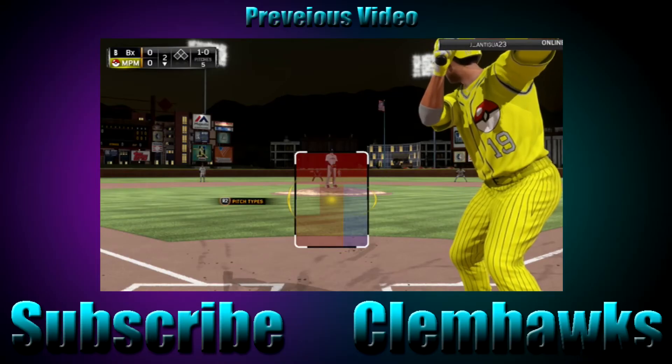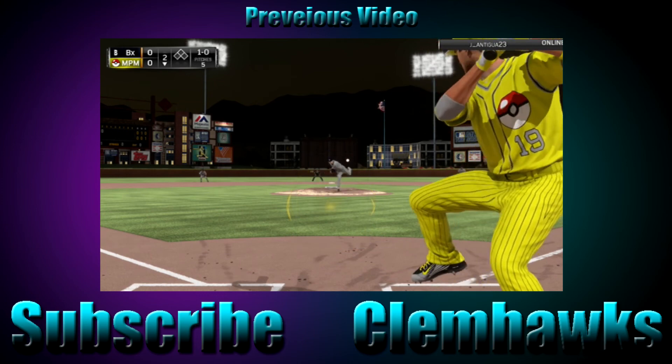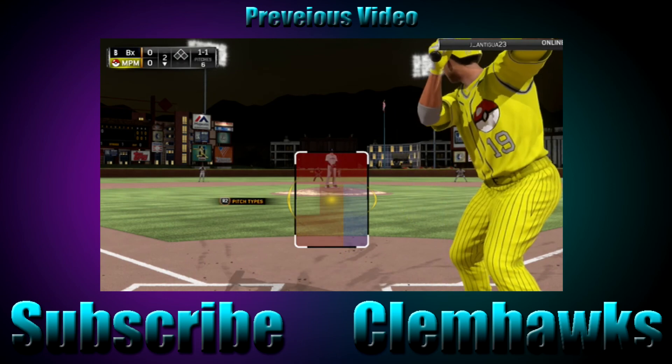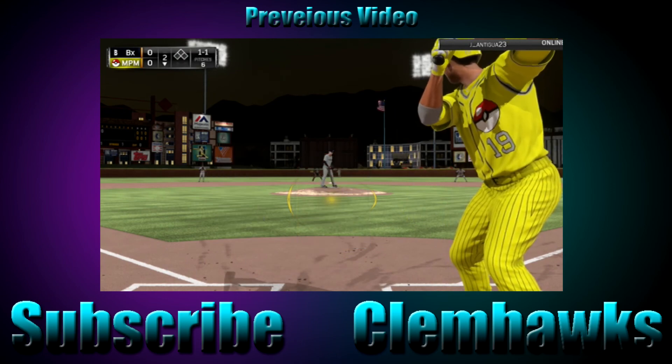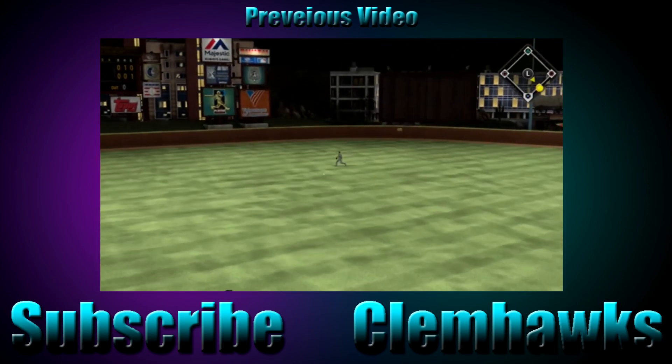We are facing Scott Casimir, who is a lefty, so we'll see how we do. That's going to be strike one on a nasty pitch — I think that was a changeup. Here's the 1-1, and this is going to be a base hit — Joey Votto getting on base.